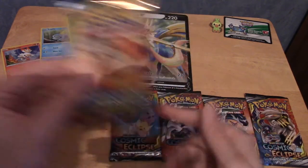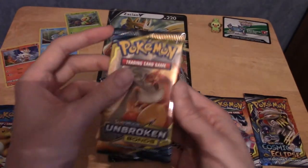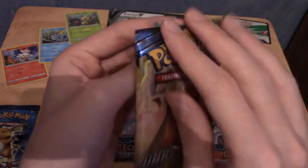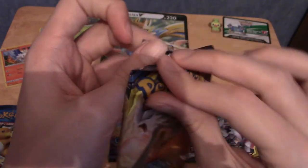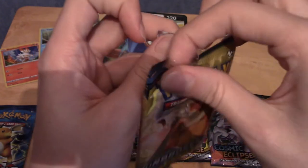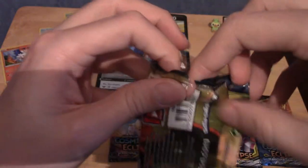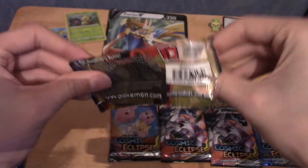Let's go to Unbroken Bonds, and then we'll finish off with the Cosmic Eclipse stuff. This is the Reshiram pack — can we pull Reshizard from these packs? I doubt it honestly, because it's quite a rare card, especially the Rainbow Rare. The Rainbow Rare was some kind of special rare.